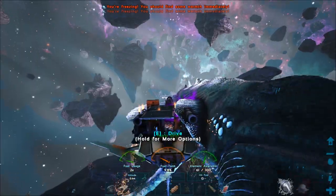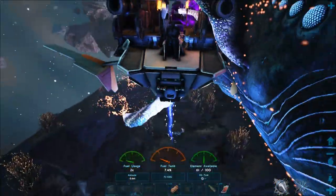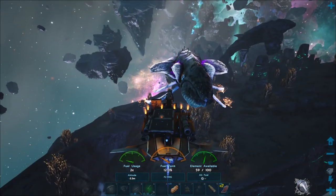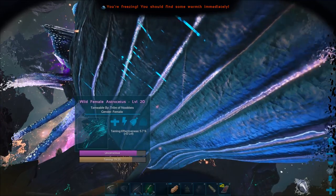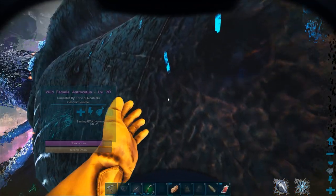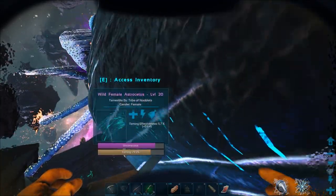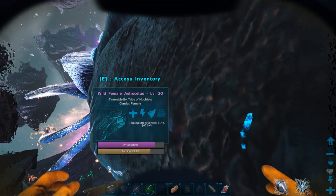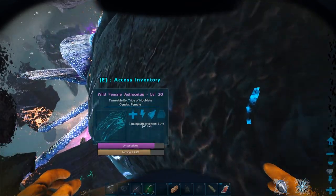I wouldn't advise doing the ramming - I'm just doing it to test. The efficiency is still the same. The taming efficiency is so low it's either bugged, meant to be like this, or everyone's missing something. Either way this taming method suggests it might just need a different food, and if it does I'll put it in the description below.